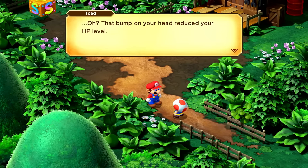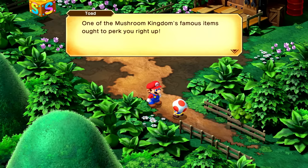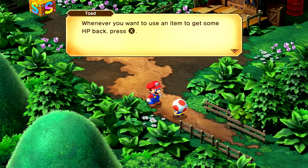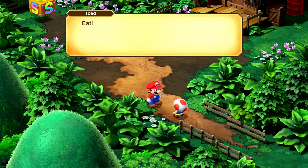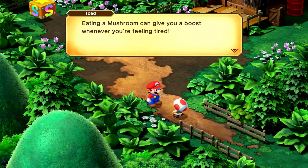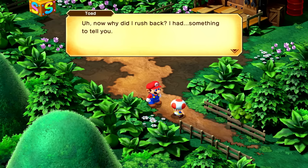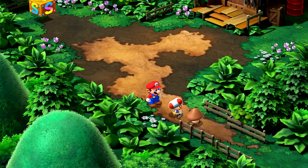That bump on your head reduced your HP level. One of the Mushroom Kingdom's famous items ought to perk you right up. Got a Mushroom! Whenever you want to use an item to get some HP back, press X. Eating a Mushroom can give you a boost whenever you're feeling tired. Goomba!